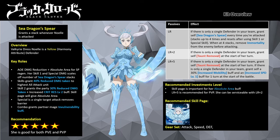Her LR passive allows her to gain the Sea Dragon's Spear stacking mechanic whenever she is attacked, up to a maximum of four stacks. The stacks are removed once she uses Skill 1 or Special. When stacks are at four, she can remove immortality buffs from units — very useful to counter arena meta units like Clover Academy Fuego Leon and Party Costume Charming Black Asta in mono red team comps.